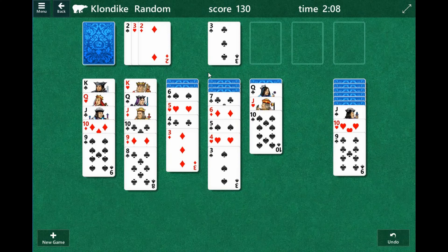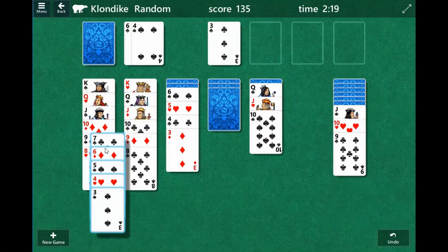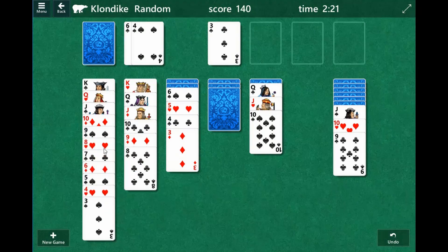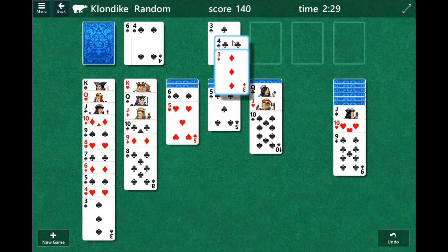Same thing with the deuce — we'll drop this here. We're not going to drop that. Now we're in a good spot. We were in a good spot, but we could move the seven. The three of diamonds is going to give it our way, because we could do that.